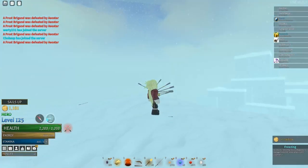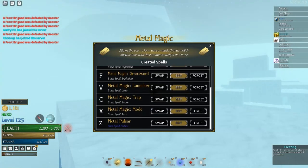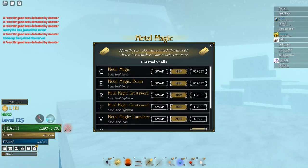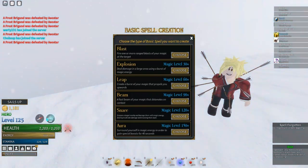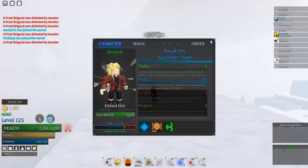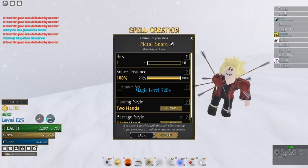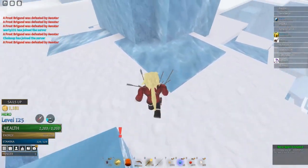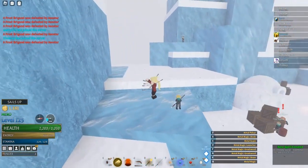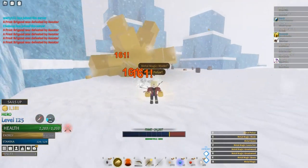If you're a full mage, I believe you need 160 magic. I forgot to say that the aura boosts the damage, which I didn't really show. I don't usually use aura, but when I do, it does so much more damage — it's crazy.